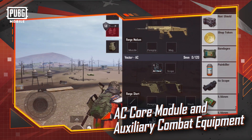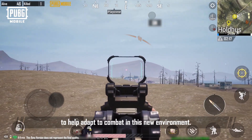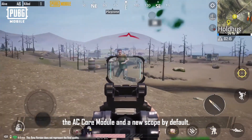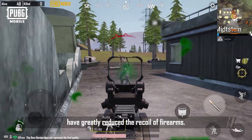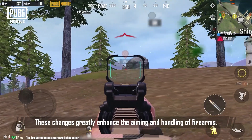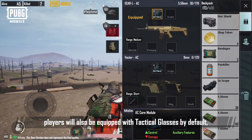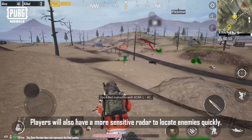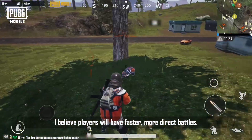AC Core Module and Auxiliary Combat Equipment: In Aftermath Livik, players will have access to lots of new equipment to help adapt to combat in this new environment. Firstly, in Aftermath Livik all firearms are equipped with the AC Core Module and a new scope by default. These modifications have greatly reduced the recoil of firearms, and the scope shows players extra information about the battlefield, greatly enhancing aiming and handling. Players will also be equipped with tactical glasses by default, which shows the damage dealt by firearms, and a more sensitive radar to locate enemies quickly. With all this equipment, players will have faster, more direct battles.